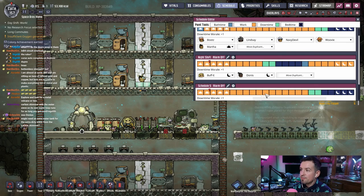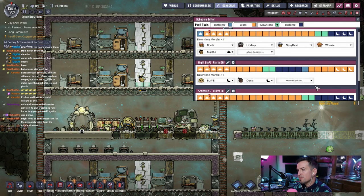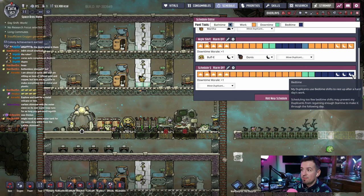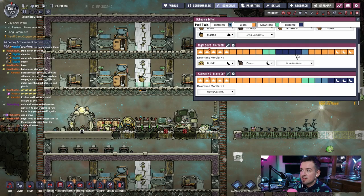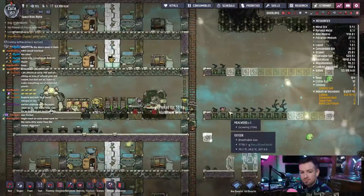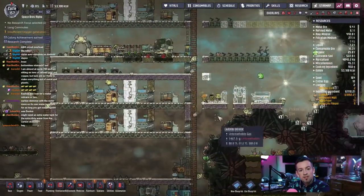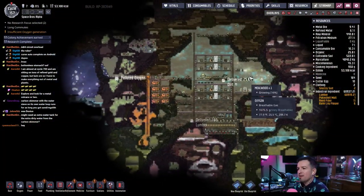There we go — that'll get them in and out of the bathroom. We'll keep downtime here, separate bath time, beginning or end of the day — end of the day, wash the germs off. Martha gets one-two-three-four extra hours, so let's give an extra hour of downtime now. There we go, that's going to be for Martha the early riser. Chat suggests carbon skimmer with a water sieve on its own water loop, run as long as you got sand regularly. I think I have a good amount of sand — filtration medium, 27 tons. That's a lot so yeah, I think it'll work out.